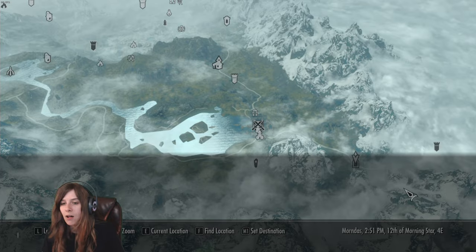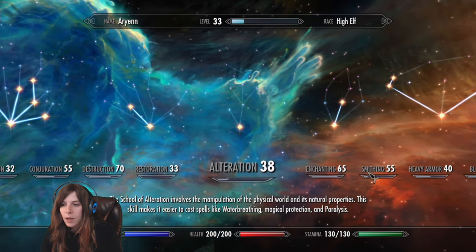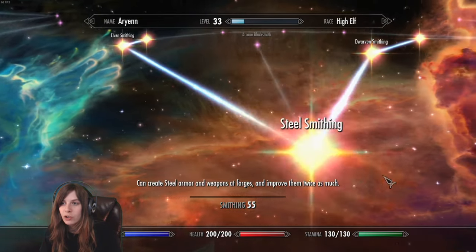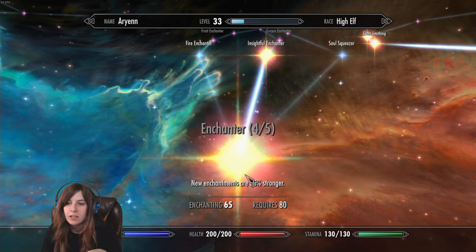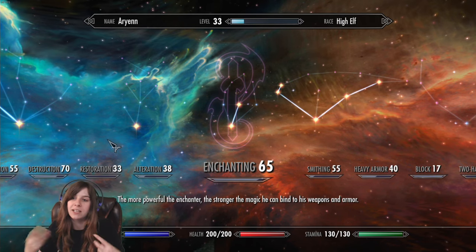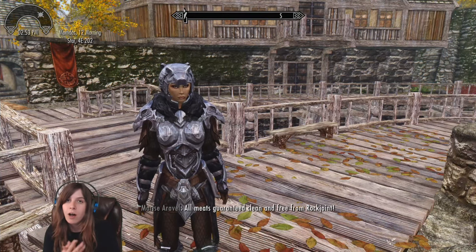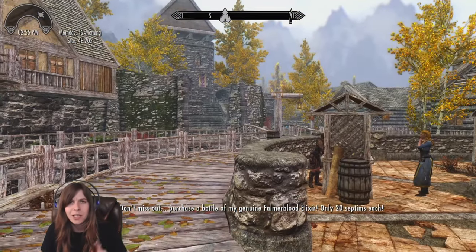I leveled up again from doing all this — I used up all my perk points going into advanced armors so I could do the Nordic carved stuff. I'm not good enough for Ebony yet. I also bumped up my base enchanting skill and made a bunch of jewelry off-camera. Now we have new armor, and that's what I was waiting for before we went to see the whole Sam and the Staff thing.